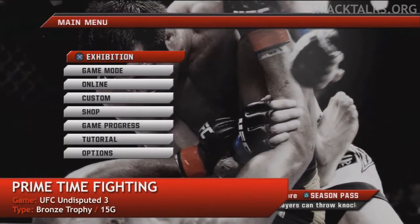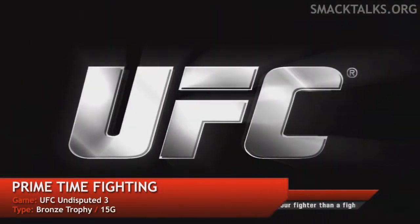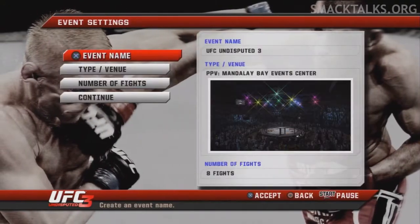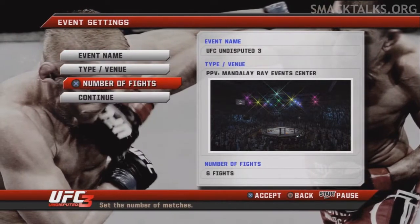From the main menu choose game mode and then event mode. From here you want to choose create an event — you don't need to set any name or venue. All you need to change is the number of fights, so change that to the minimum, which is 6.